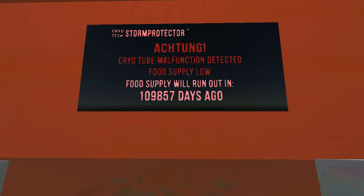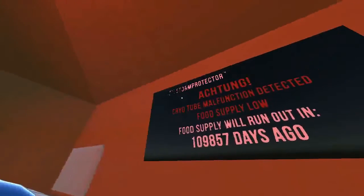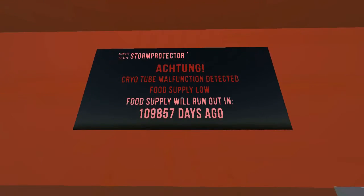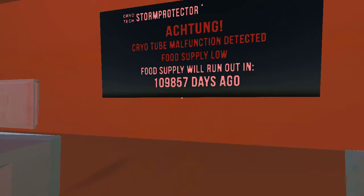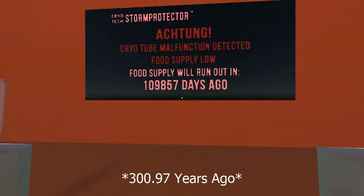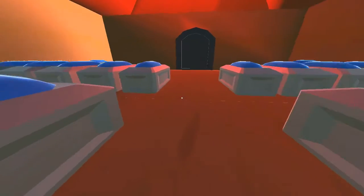Storm projected. Well, I guess that explains it. I've spent enough time here — I should go back to the landing pad and teleport back to the ship. What's going on is they were all hiding from a storm — it's a storm protector. They all went into their cryo tubes, but the food supply ran out 109,000 days ago. That's a lot of years ago. So they've been dead in these cryo tube chambers a long time — all of them.